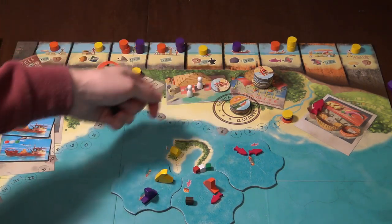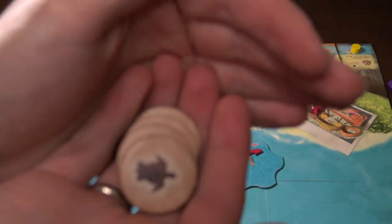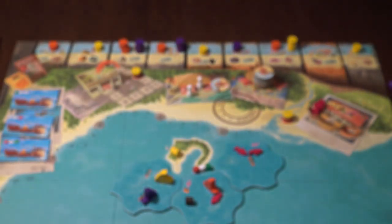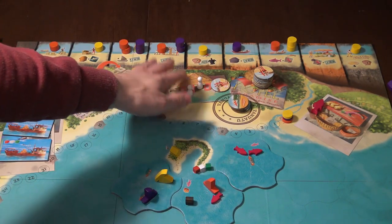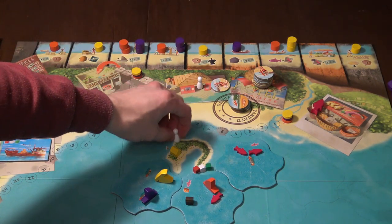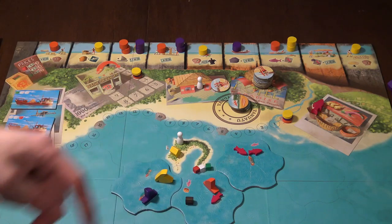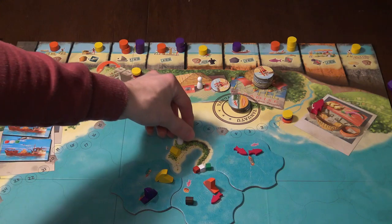Now here we also have these four tokens which are just some extra bonuses. This is the rest action — you can get the first pair of tokens, you can get extra points, extra money. There's also an action where you attract tourists. There are some tourists available each turn, and you will just get the tourists on one of the islands and get the money depending on how many houses are on that island. Doesn't matter if it's your color or another color — for example here I will get one money.